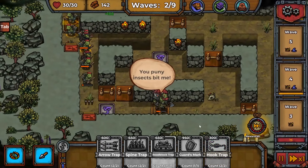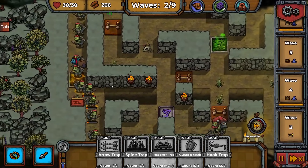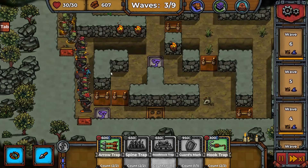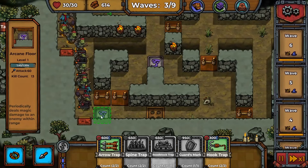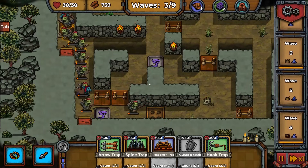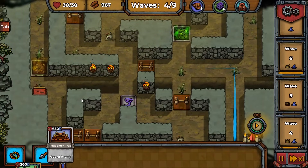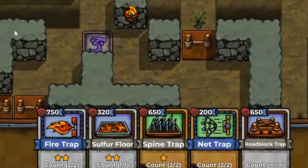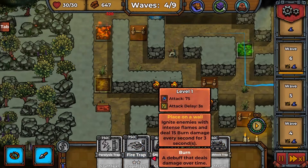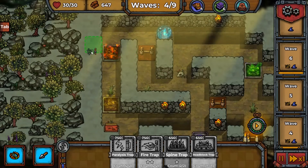Let's get another arrow trap down here to make sure they don't get nearly as far. We definitely need more of the powerful traps. Now things are starting to look really good — they're not making it past the arcane floor anymore, and even when they do the spine trap is the ultimate final destination. Let's spend a redraw to hopefully get the traps I want — yes! Now we can start cooking them way up here.